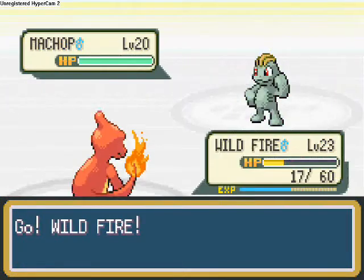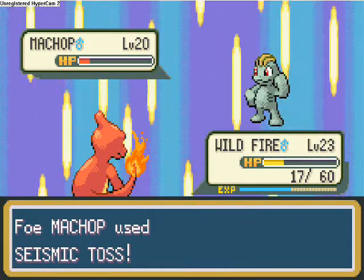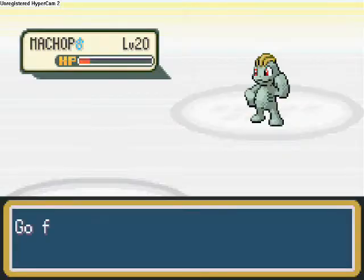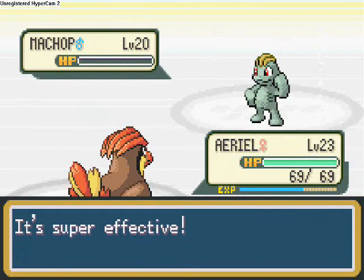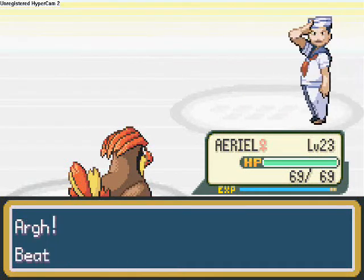Machop against Wildfire — I'm going to use Ember. Seismic Toss hits, but it knocks out Machop. I'm going to send in Aerial the Pidgeotto to use Gust, which takes it out. We get 376 experience, though we were beaten by a kid.